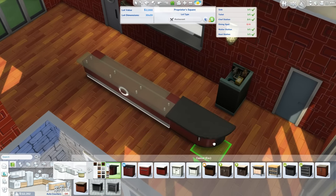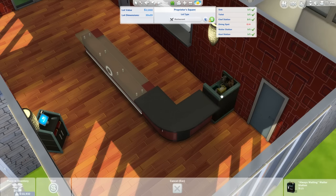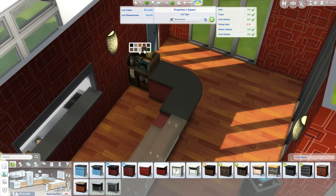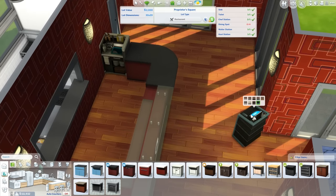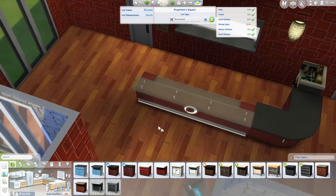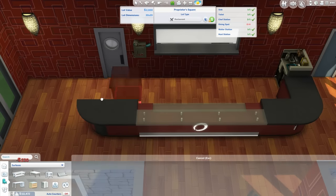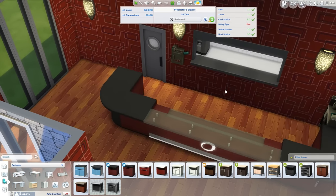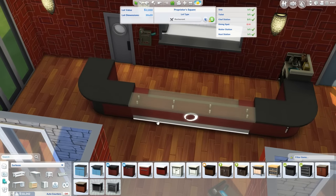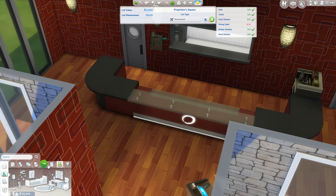We need a corner piece and a normal piece — and we need that in here. Can we change the color? Also this — why don't these come in the same colorings? That's weird. Let's just go with that then. Waiter station — yeah there we go, that's fine. I like that. So we have a nice big bar area here. Actually, can we find the right color?